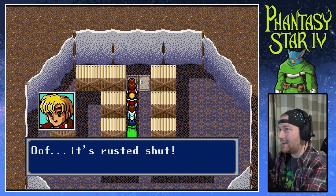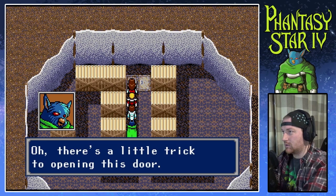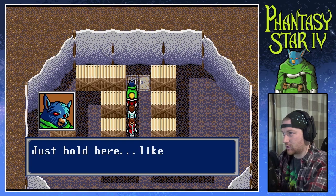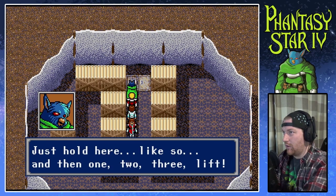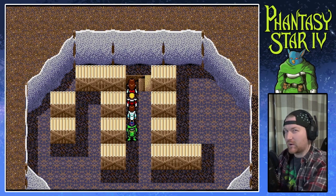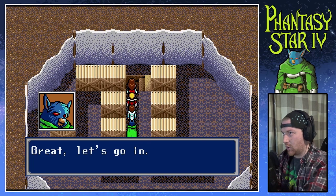It's rusted shut! There's a little trick to opening the door. Just hold here, like so, and then one, two, three — lift! Do you even lift, bro? Grizz does. It opened! Great, let's go in.